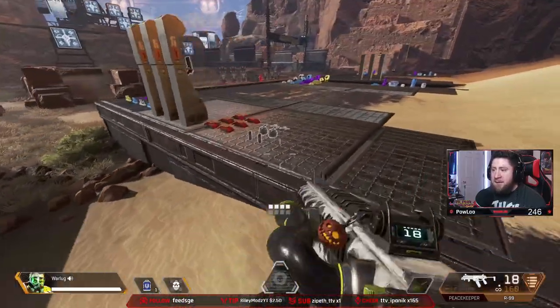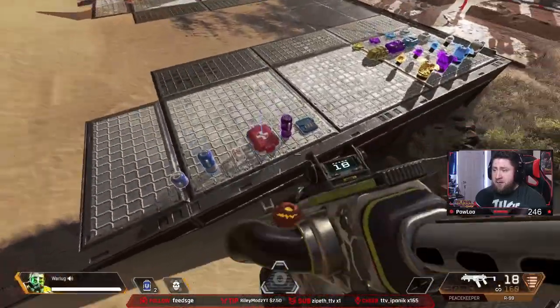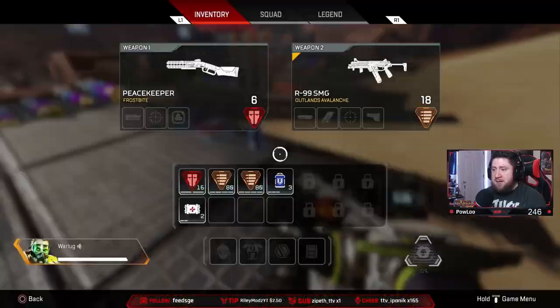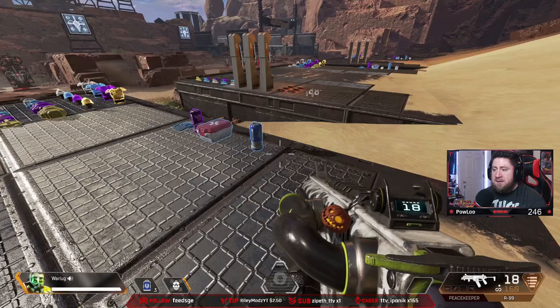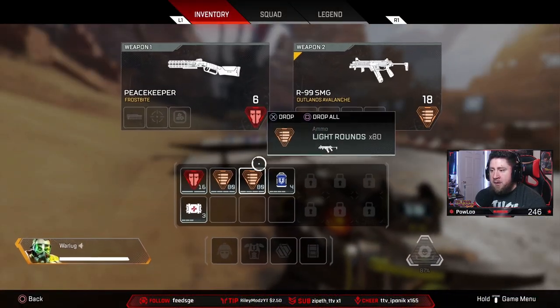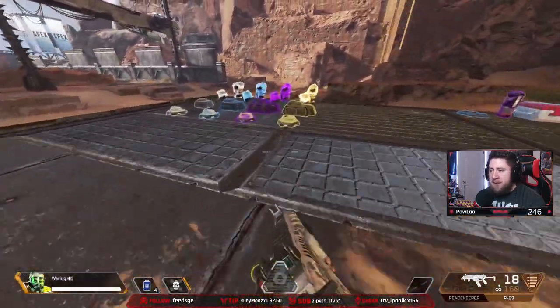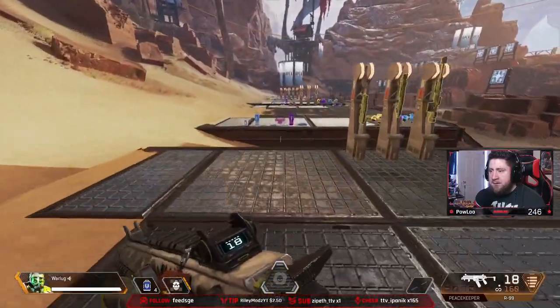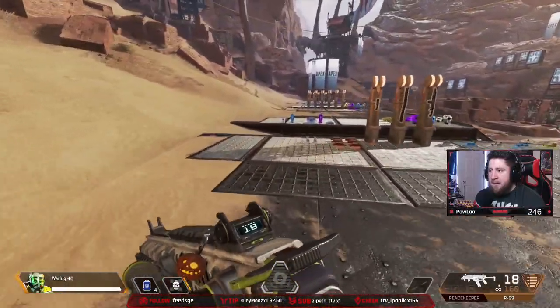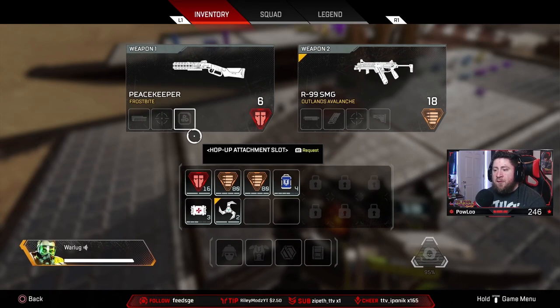Then you want to have shield cells — you want to try to find healing. This is very, very important in Apex Legends. Ideally you want these to be six a piece. You also definitely always want to have throwables. So you want to have throwables in your inventory as well.